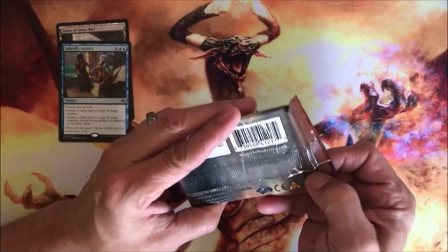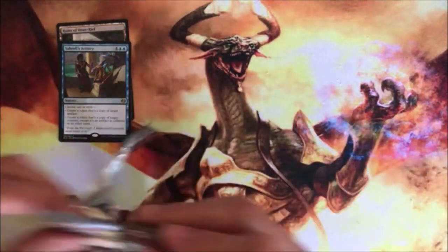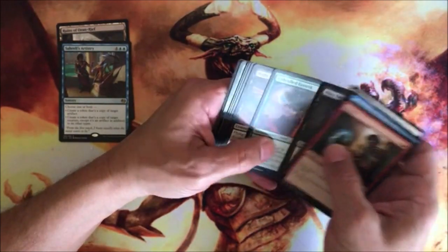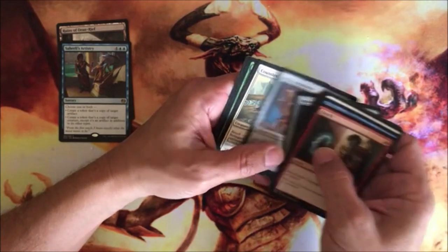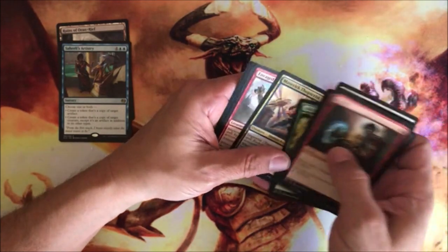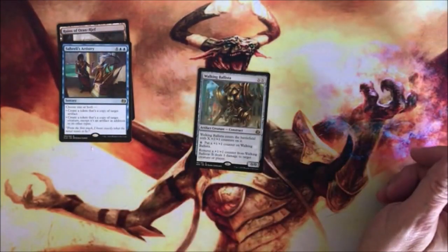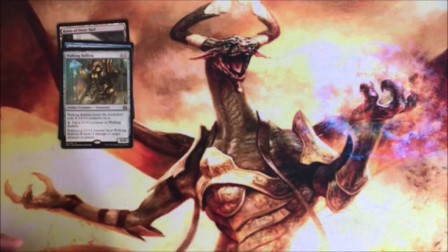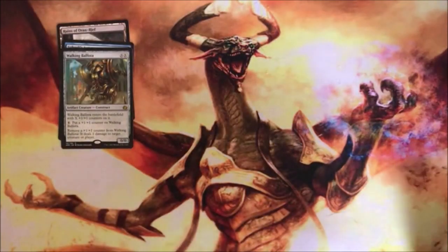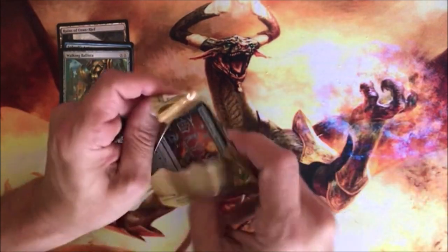Aether Revolt, coming on the heels of Kaladesh — the revolt by the renegades continues, the Consulate putting the man down. Alley Strangler, Bridal Growth, Implement of Malice, Aegis Automaton, Life-Crafter's Gift, Thopter/Enraged Giant, and a Walking Ballista — which I believe is a couple of bucks. Plus a Fountain and an Energy Token. That energy mechanic acted like a counter thing — collect enough energy and you're able to do stuff.